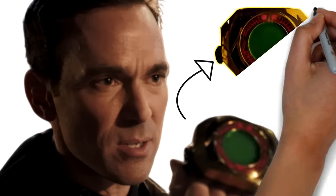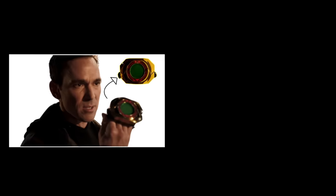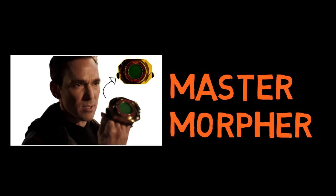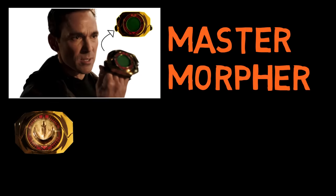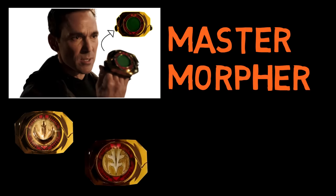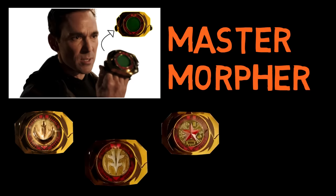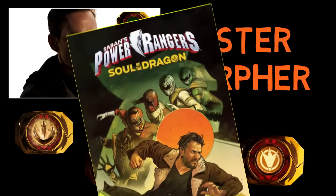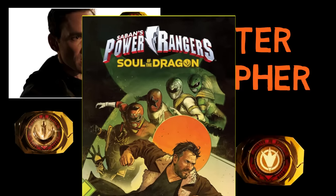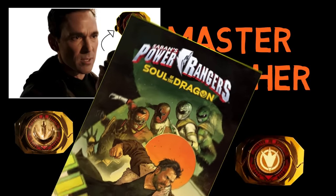In Super Ninja Steel, Tommy is revealed to have come into possession of a powerful item known as a Master Morpher, that contains all his previous Ranger powers. An insignia of his Ranger mode appears when morphing, as seen with the Green Dragon, White Tiger, Zeo Five, and Black Dino Ranger. Although Red Turbo isn't seen in the episode, the Soul of the Dragon comic shows that the Master Morpher can change him into Turbo as well.